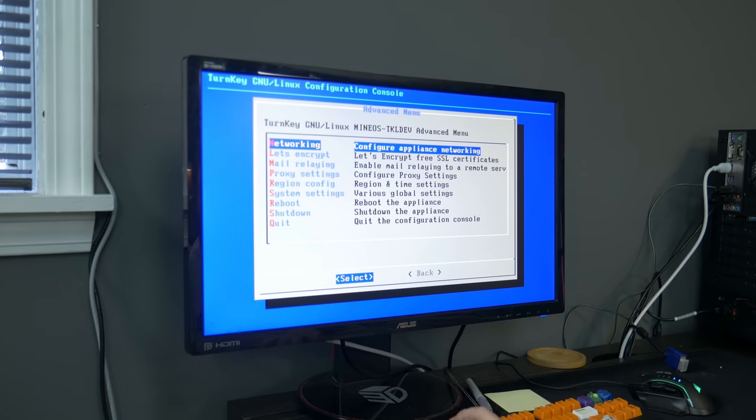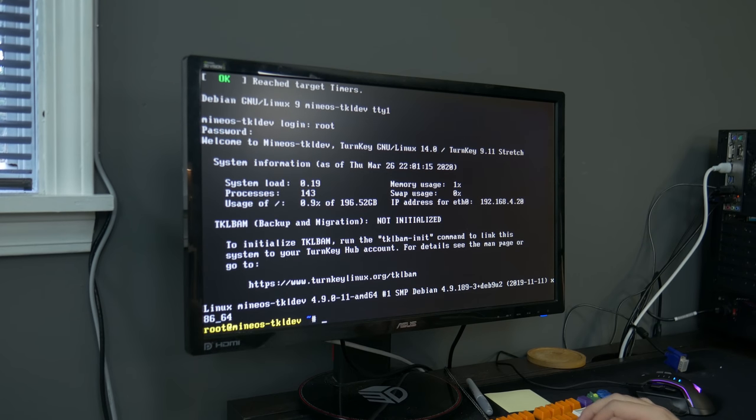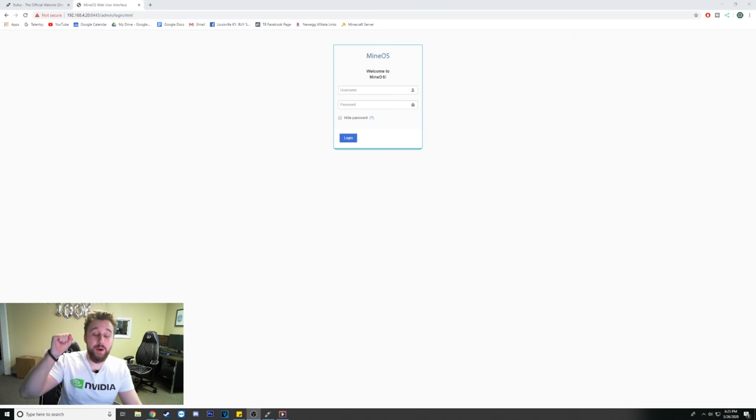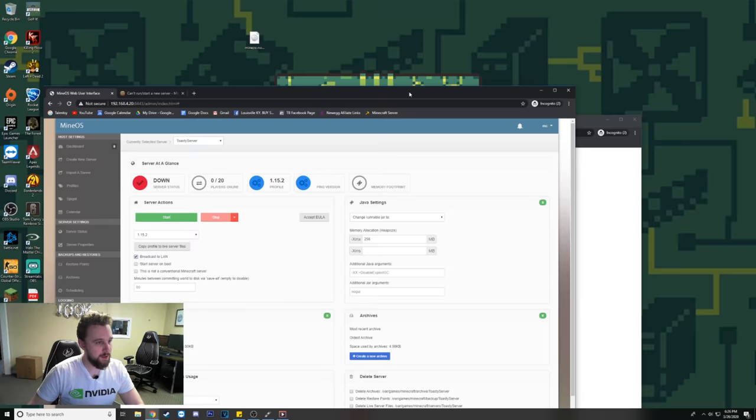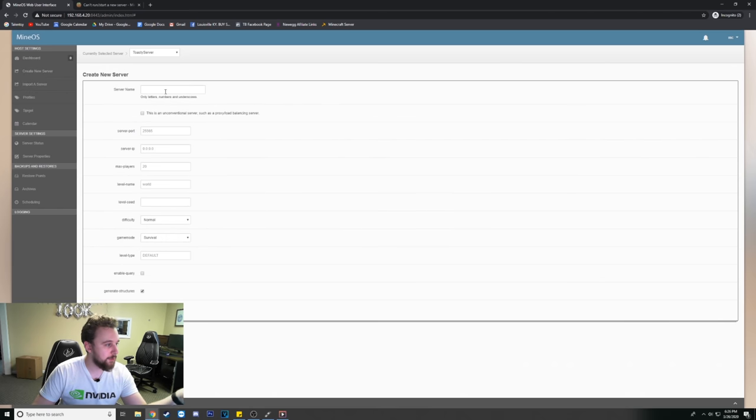Now we're going to make sure everything's up and running properly and that we can remote into this system. Back on the computer we started on, all you need to do is go to the IP address displayed on the screen once you finish the install. You'll get the sign-in screen — the username is 'mc' and the password is whatever you set during installation. Once you sign in, you'll be greeted with the Minecraft server dashboard through MineOS. From here, go to 'Create a Server,' decide what you want to call it, and go through the settings. You can set the difficulty, game mode, and other fun stuff.